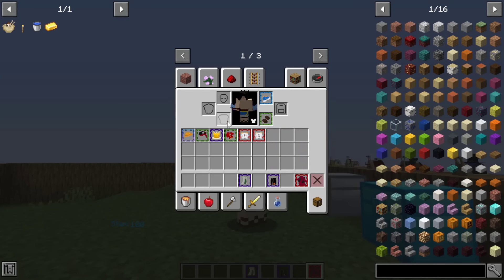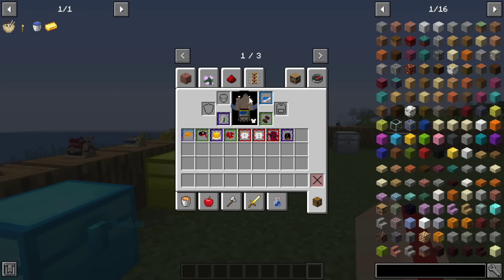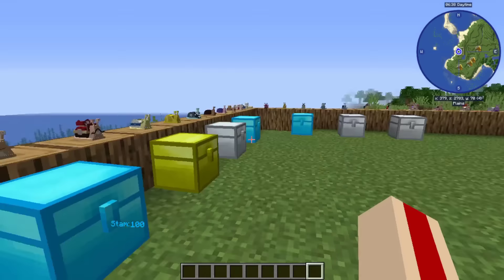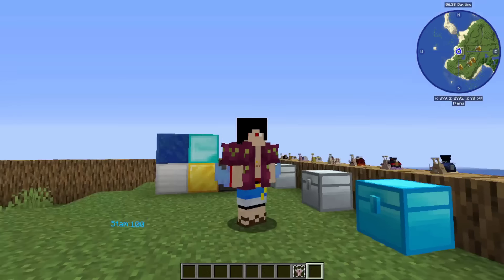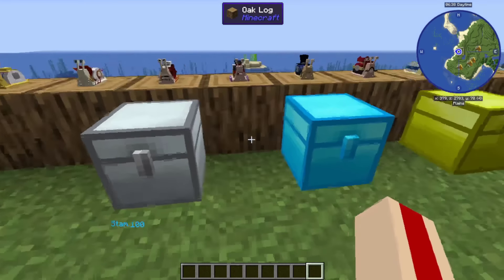You can basically kit your character out to look however you want, and the armor isn't entirely useless either. Knockback resistance might seem extreme but there are quite a lot of things in this mod that cause knockback - mostly firearms, which do a lot of knockback. So having knockback resistance is useful so you don't get pushed away while trying to stand your ground. There's also Frankie's Hawaiian shirt, Bon Clay's jacket, some really awesome bits in here.